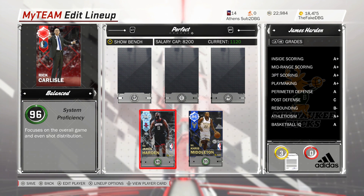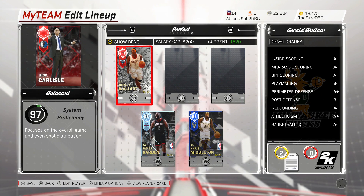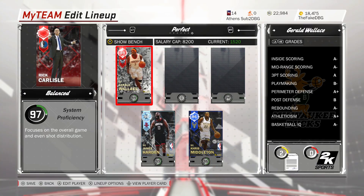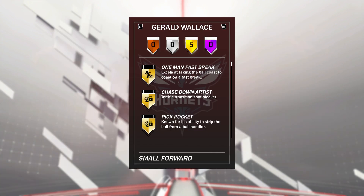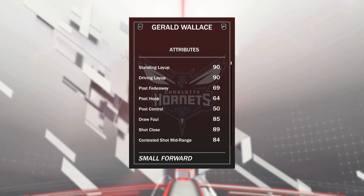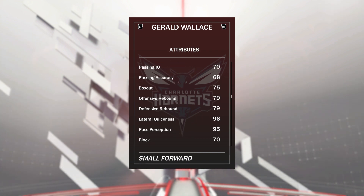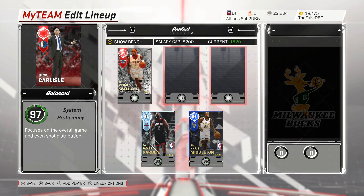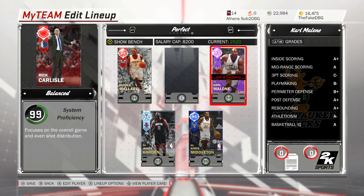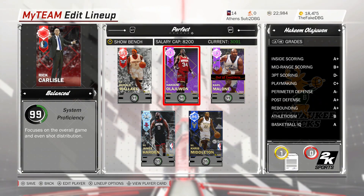At the three I like to put an all-around player because I mainly run through my point guard — they have to be able to shoot the ball. For about 6k MT you cannot go wrong with a Gerald Wallace. He's like a poor man's Diamond LeBron — nowhere near as good, but they play a similar style. He's unbelievable: 99 defensive overall, a great shooter, great dunker, some of the best defensive stats in the game — just a solid glue guy. At power forward, for 2,500 MT, buy Karl Malone — no ifs or buts.